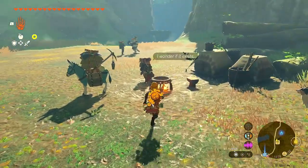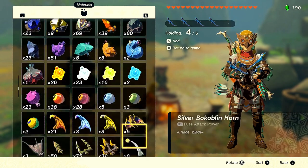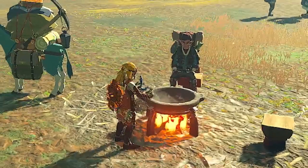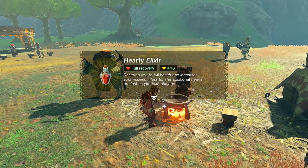We're going to go over here to the cooking and grab four of these. You can just literally use any monster part, so let's go ahead and use this Bokoblin Horn. Put it in here. Boom — 16 additional hearts.